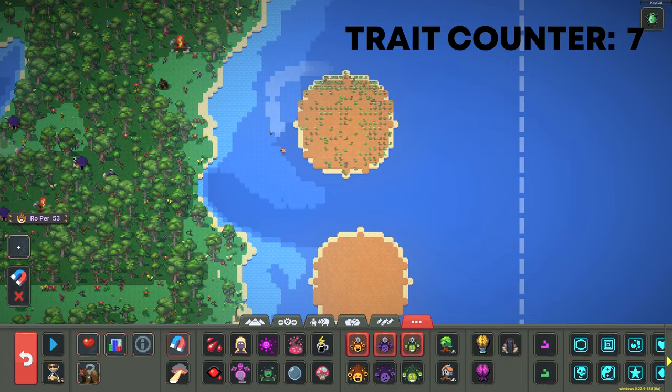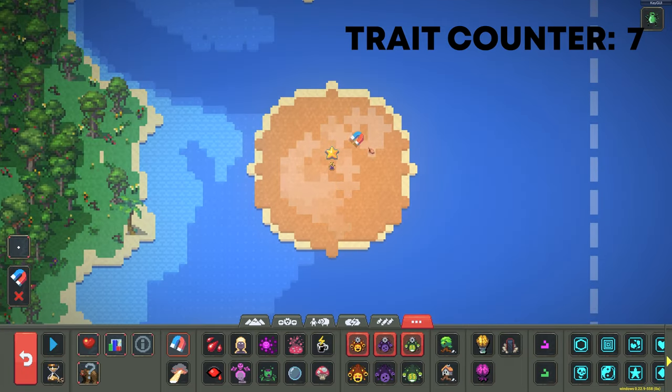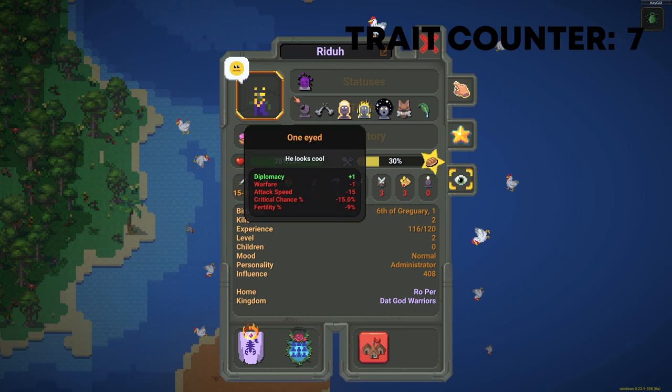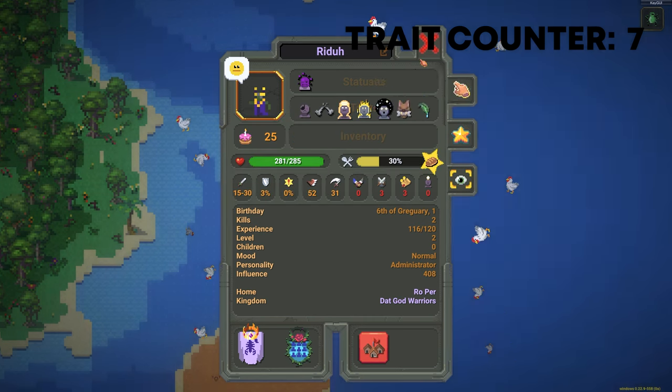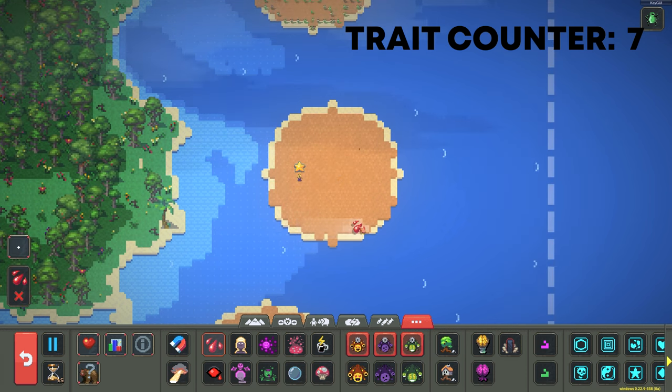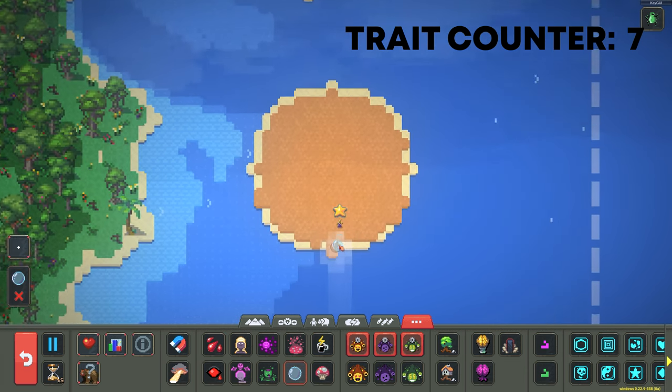Now we can pull him back onto our second island. He'll be poisoned for a few more seconds but he'll be able to get rid of it pretty quickly, and he has a decent bit of health at this point. You can heal him again if you want just to make sure he doesn't die.